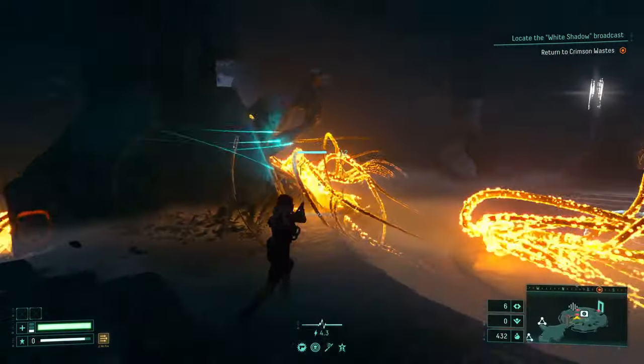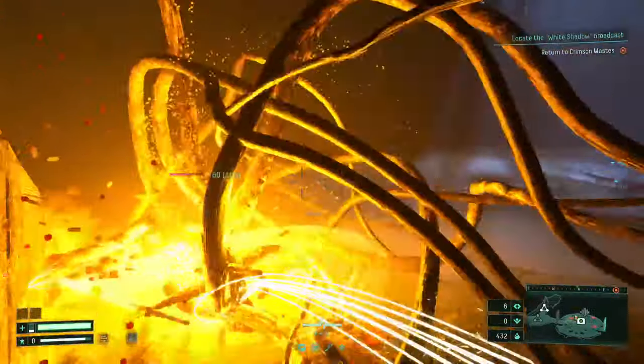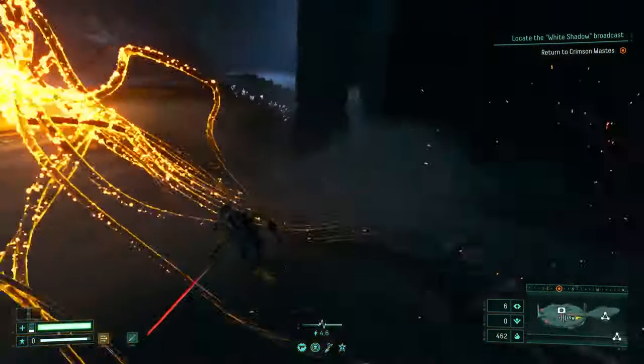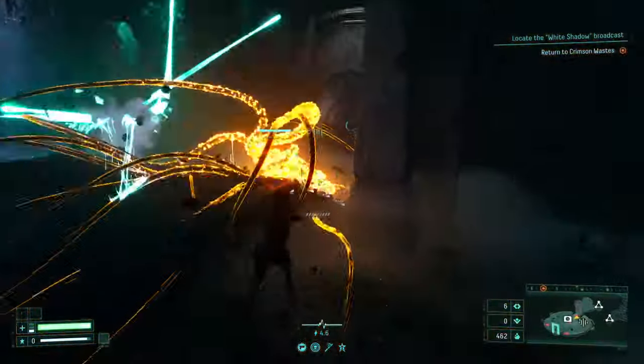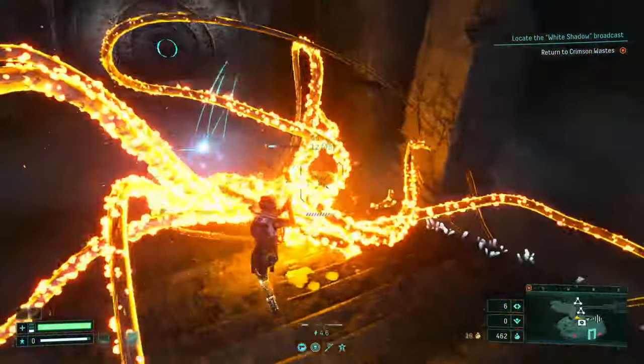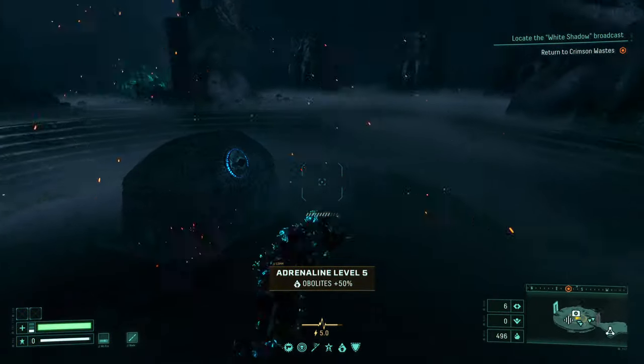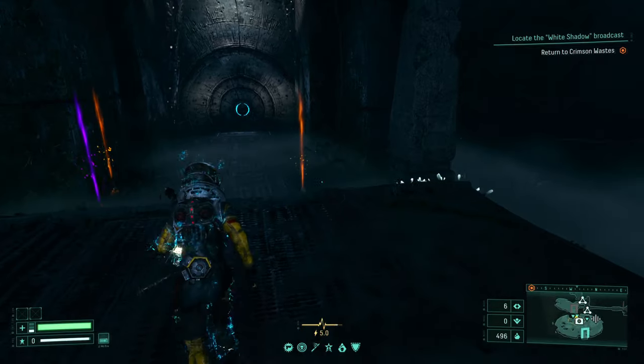If you encounter glowing tactical creatures that don't attack you but run away — they have a kind of golden color — run up to them and take them out as quickly as you can. They're like walking treasure chests, similar to Diablo 3, and killing them usually yields rare items that can really help you.